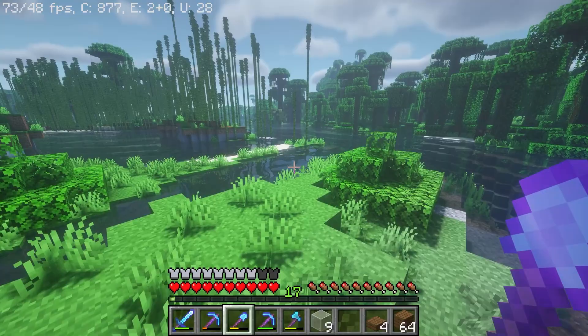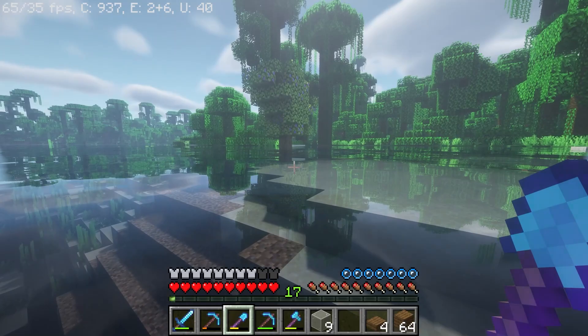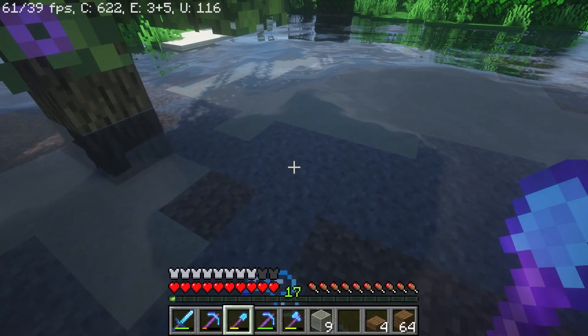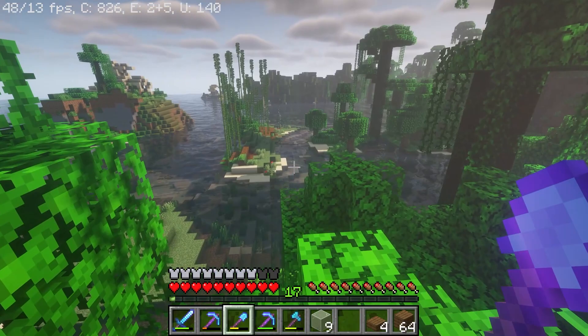Looks like there's an azalea tree over here. This is interesting — I have yet to come over here. It looks like there's an azalea tree growing in the water right there, so there's definitely a lush cave under here, or at least I think that's what these mean. I'm going to continue on to find some sand.